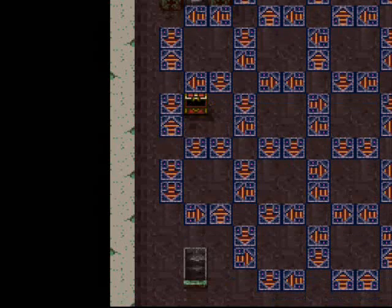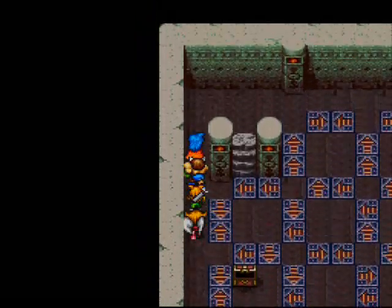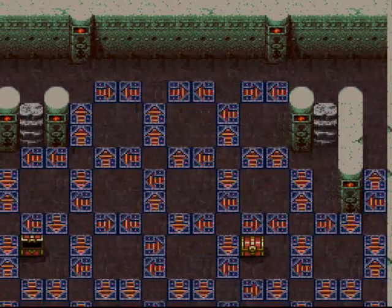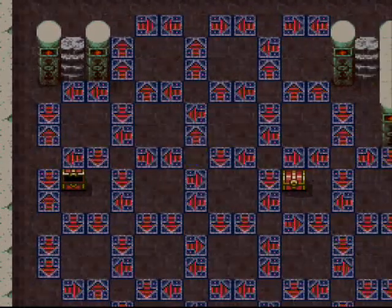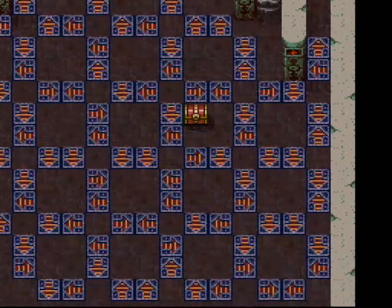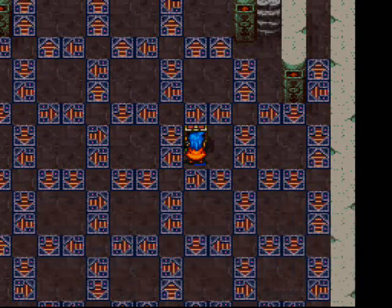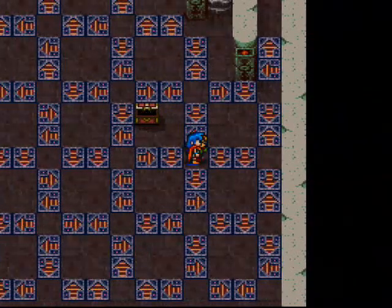Now we want to take this one, and this one. Now we want to go back to where we started — I mainly took that path just to get that chest. Now we want to take this pad again, then this one again, this one again, this one again. But now we want to take the right pad, then this one, then this one, this one, and this one. And we get a Wolfskin, which is only equippable by Bo. But it's not as good as the Icy Armor, so I would rather have the Icy Armor on him instead. The Wolfskin is pretty much pointless.